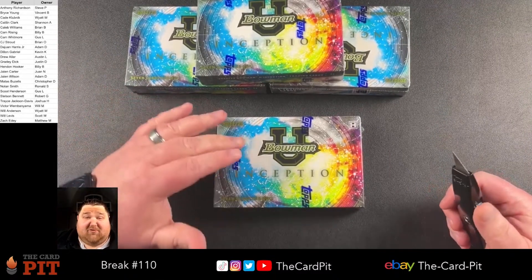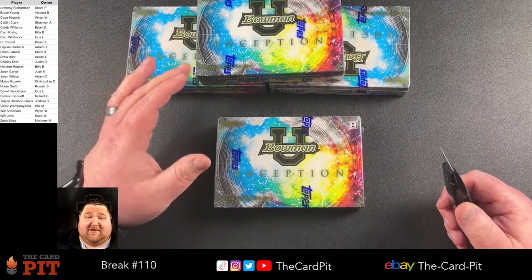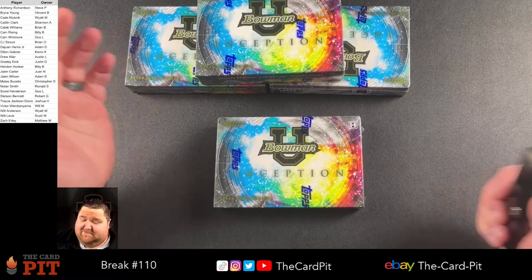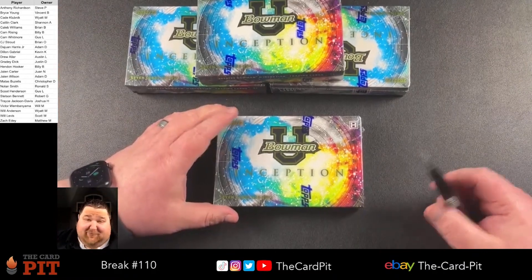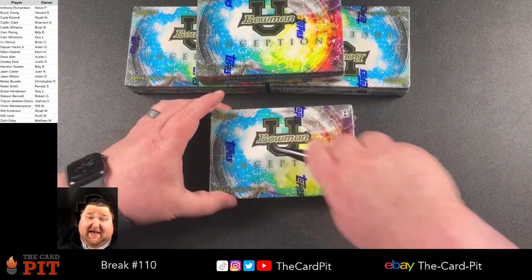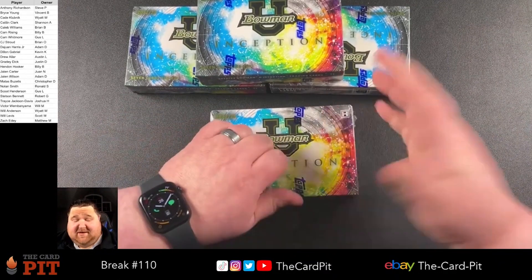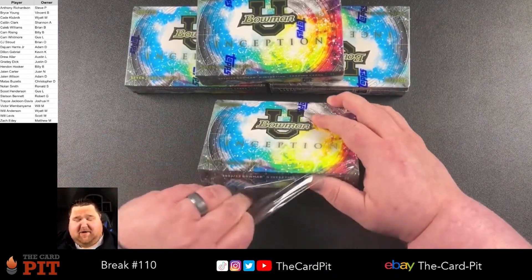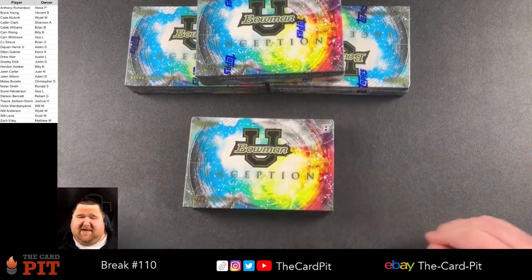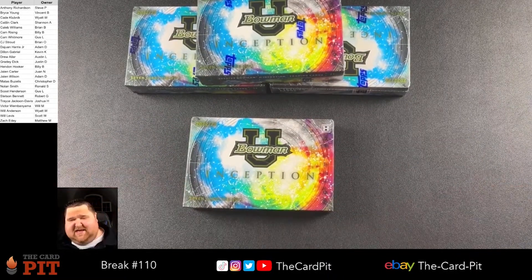I have a really crazy $5 buy-in and it's random player. There's 100 and something spots. Buy as many as you want — you can randomly get Wimby, Caleb Williams, you can randomly get any of them. If that's something you're interested in, hit us up at thecardpit.com. I think that's going to break probably next week, maybe Friday. It kind of depends on when it all sells out.